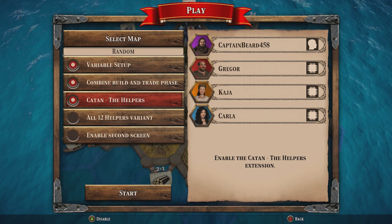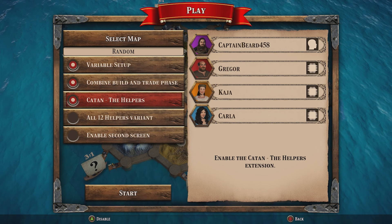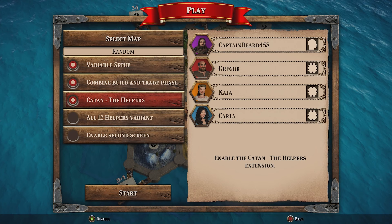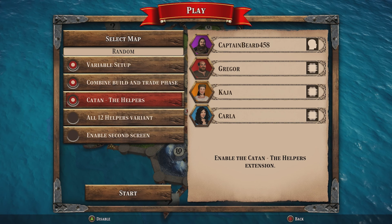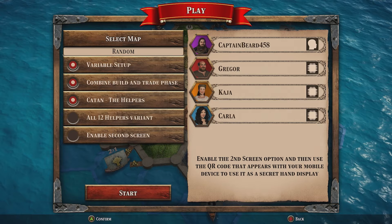The Helpers will provide you with double the amount of helper cards than the number of people playing. In this case we'll have four players, which means we'll have eight helper cards available. When we do bring the five-to-six player extension to the game — which is coming, by the way — you'd have up to 12 or 10 cards respectively. The variant lets you toggle on access to all 12 helper cards to play with. For the example of this game we're going to stick to the base version of Catan Console with The Helpers. Without further ado, let's get into it.